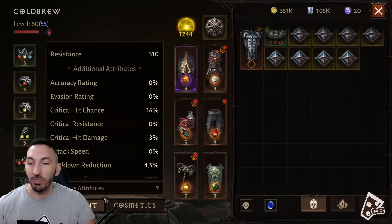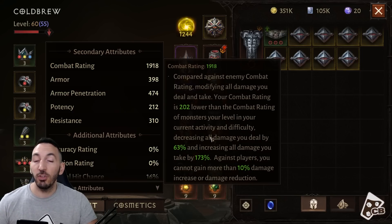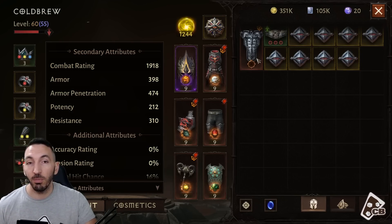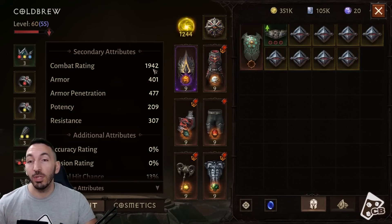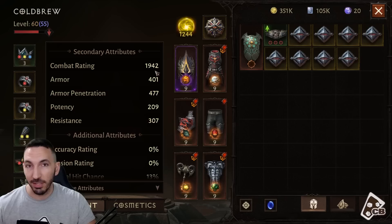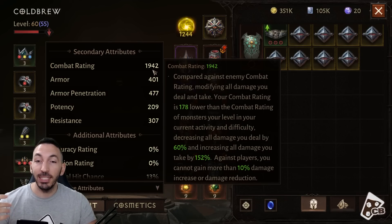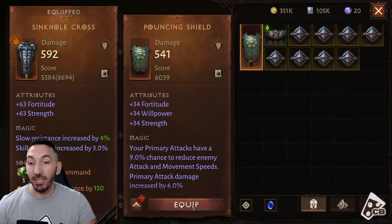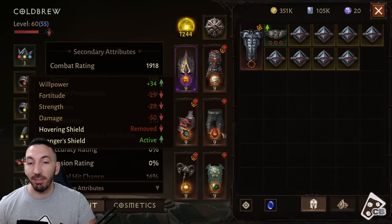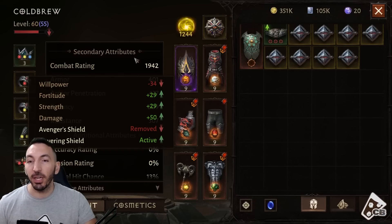Remember before I showed dealing 63% less damage and taking 173% more on Hell 3. After equipping the new shield — which doesn't have the up arrow — my combat rating jumps to 1942, over 20 more than before. Now I deal only 60% less damage and take 152% more. That's a clear, meaningful improvement just from swapping shields.